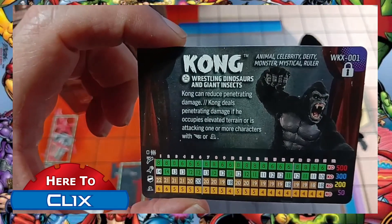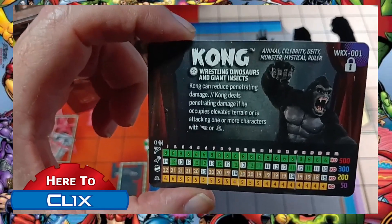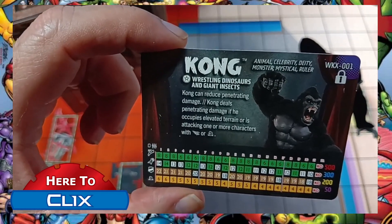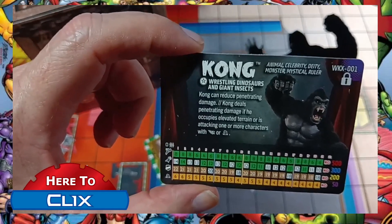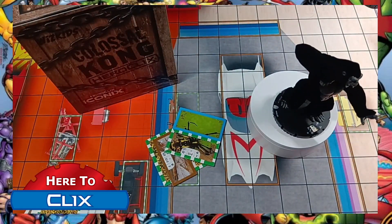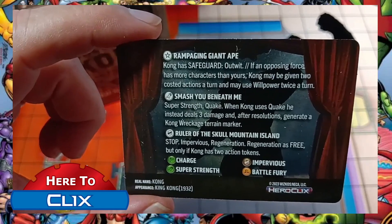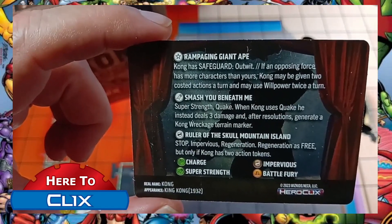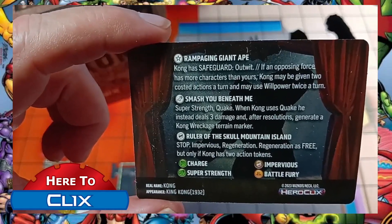What everybody's been wanting to see is the cards. We have the Kong card and he can go through all of his points and dials — it's pretty amazing. I'm getting ready to play him in a silver event and I'm going to use him in his 200-point line. He can reduce penetrating damage, and he deals penetrating damage if he occupies elevated terrain or is attacking one or more creatures with flight or colossal. On the back of the card: safeguard, outwit, and the fun one — if the opposing force has more characters than your force, he may be given two costed actions and may use willpower twice a turn.